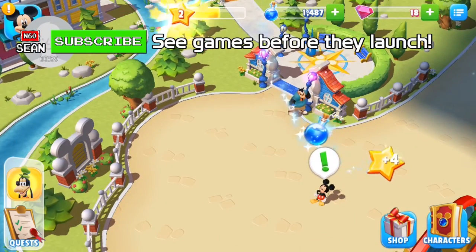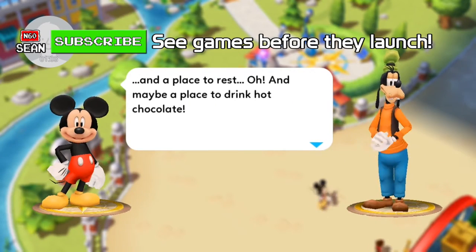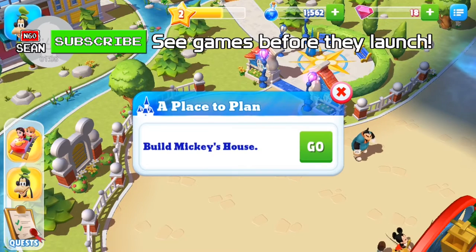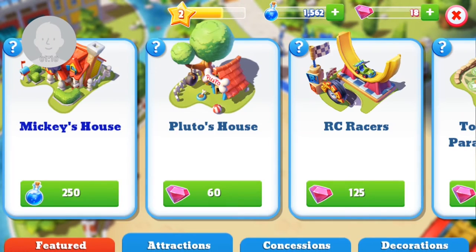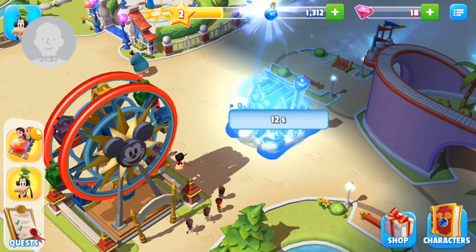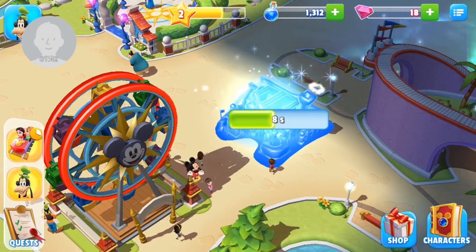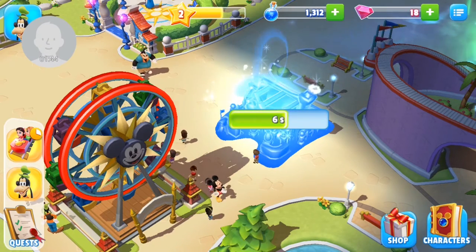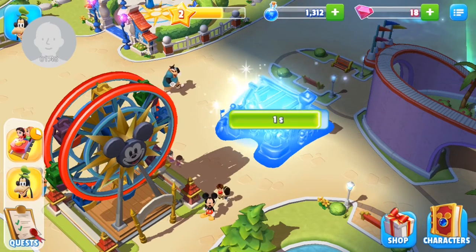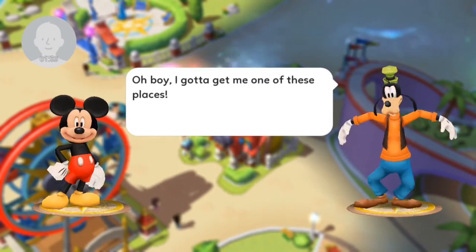The game looks and is pretty darn awesome. Very much enjoying it at the moment, so we've just got to build Mickey's house now. I feel like Mickey's house should be right outside the fun wheel — okay, that can go here. You can use these little gem things to speed up the building process but I think we're patient people. We can wait for the magical builders to do their work. And there is Mickey's house.